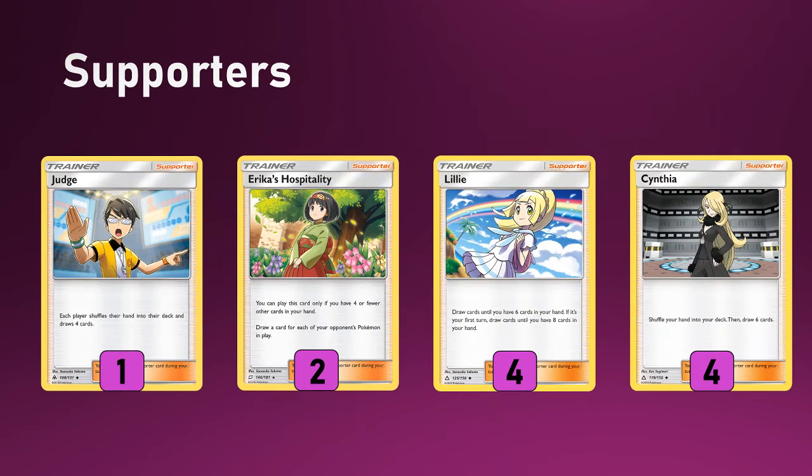On to the supporters — I'm still playing Judge in my Malamar builds. I still prefer it to Reset Stamp. Reset Stamp still feels like a throwaway card in this deck so often. Yes, you have Jirachis for Stellar Wish, and there are those times where you don't find your stamps early and they are great late game. But so often, if it's in the top 30 cards of your deck, they are really terrible. Whereas Judge is at a halfway house — he's never that amazing, but he's at least providing some disruption whilst also giving you a mild refresh.